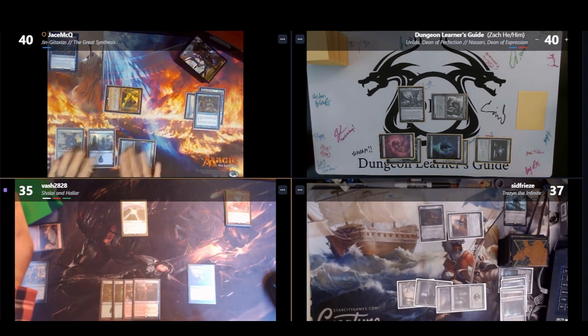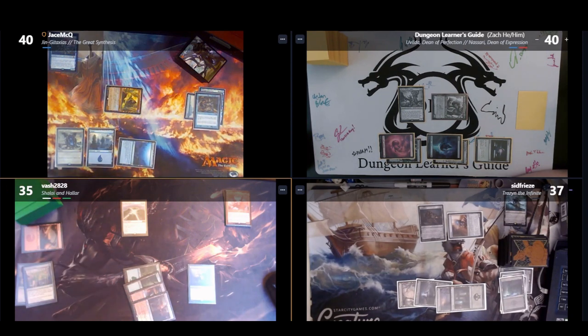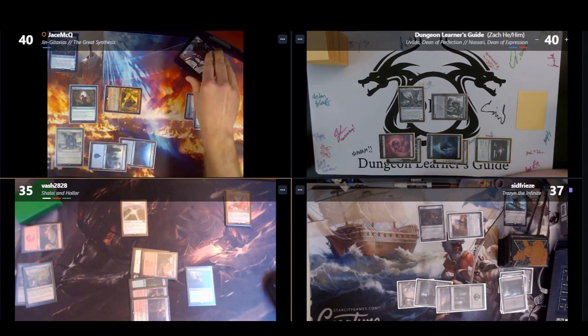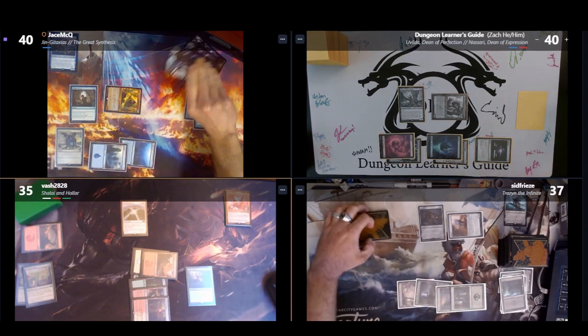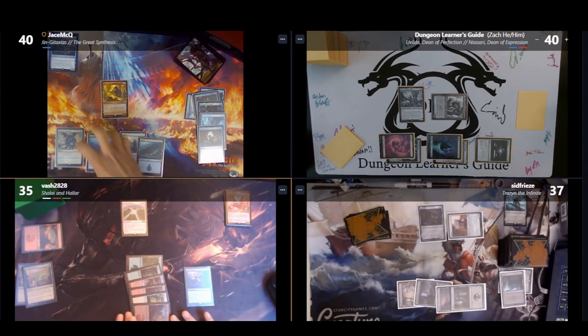Bilal keeps two cards from Sylvan Library, losing no life, then casts Circuitous Route to search for two basic lands and put them into play tapped. At end of turn, Jason casts Frantic Search, drawing two cards, discarding two, and untapping up to three lands. On Jason's next turn, he plays an Island, casts Mind Stone, then passes.